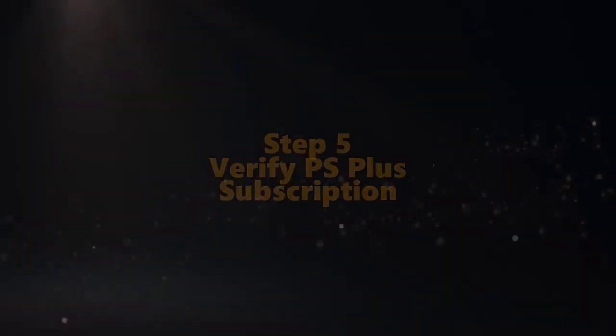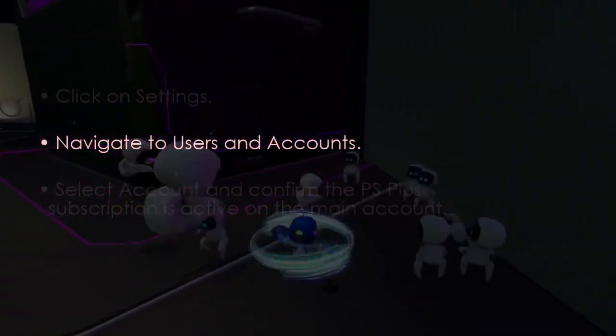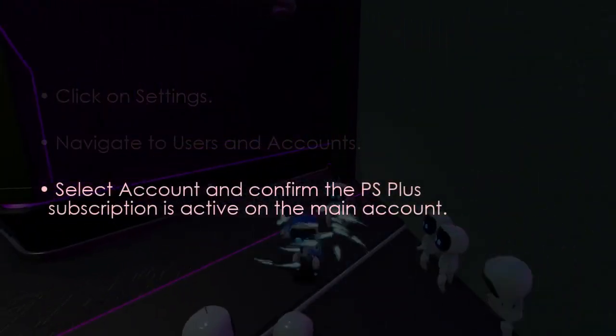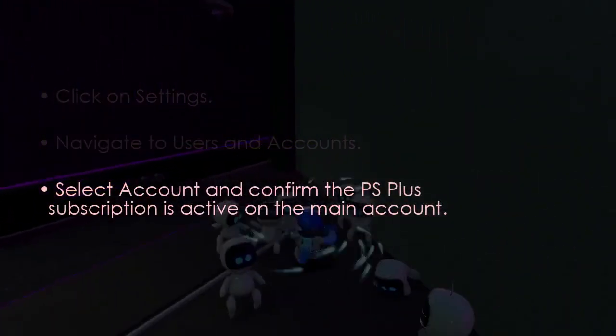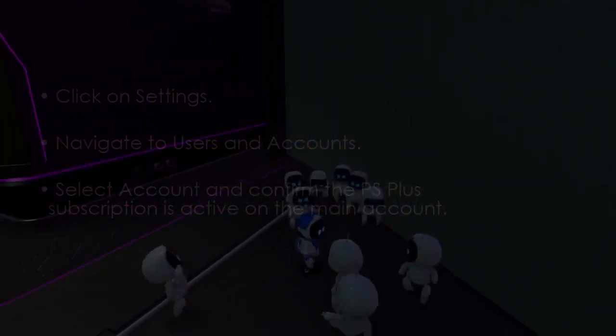Finally, check your PS Plus subscription. Go to Settings, select Users and Accounts, open Account, and confirm the PS Plus subscription is active on the main account. You're good to go — that's it!